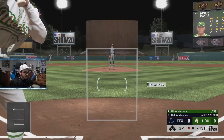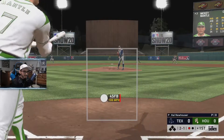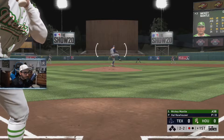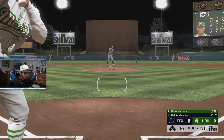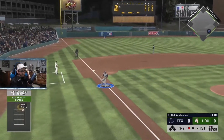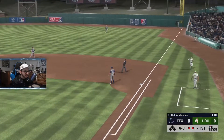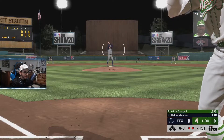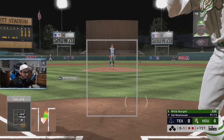He throws a fastball up and inside. Two-one count. He goes fastball down and in. Slider down - three-two count. I'm thinking fastball; he hasn't thrown a strike with any of his other pitches. He does go fastball up and away and we just miss it - that's what we're looking for and we just missed it. That's just bad hitting on our part. I said fastball and I was absolutely correct, I just didn't trust my gut.